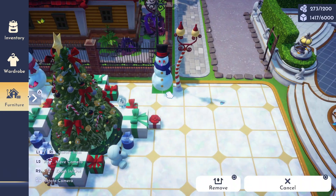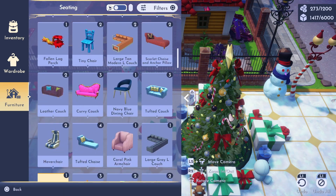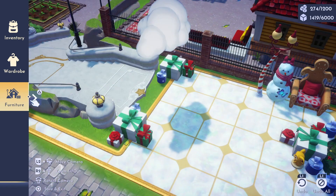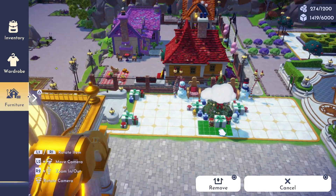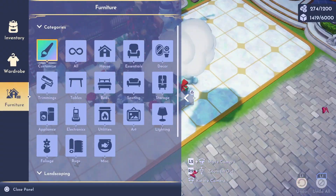I moved around some of my snow people and added in the new candy cane lamp posts. I just loved the gingerbread seat. Then I had Olaf's snow cloud at the entrance to my plaza but I wanted to include it for this picture, so I needed to find the perfect spot for it in the photo. The first spot didn't work because it was blocking the star on the tree, and I wanted it to show in the photo, so we had to move it to the back.